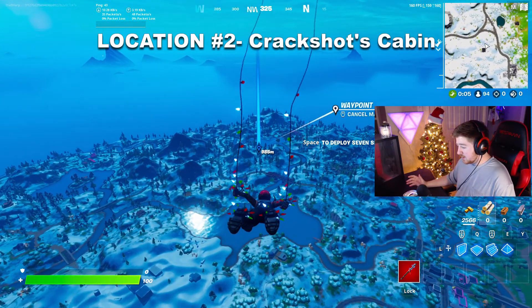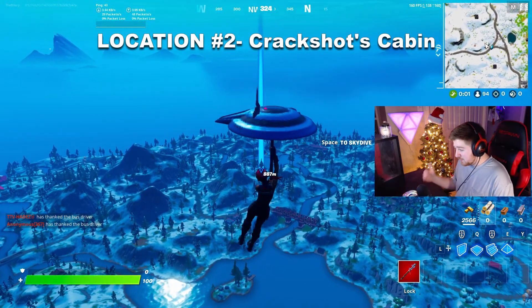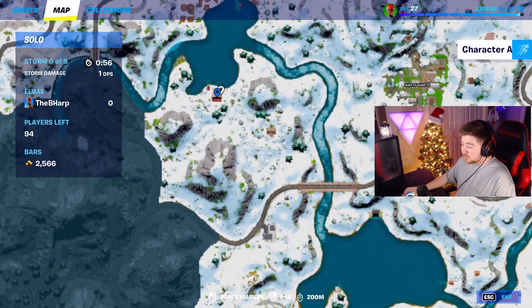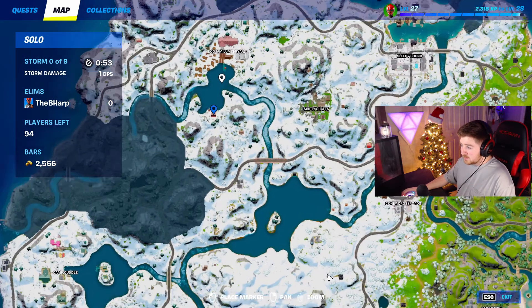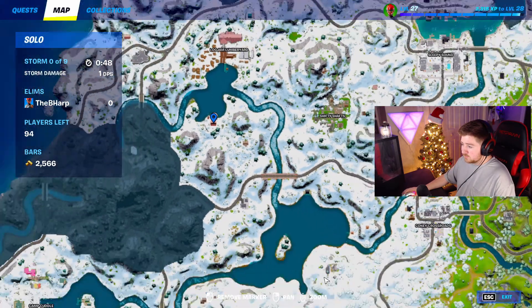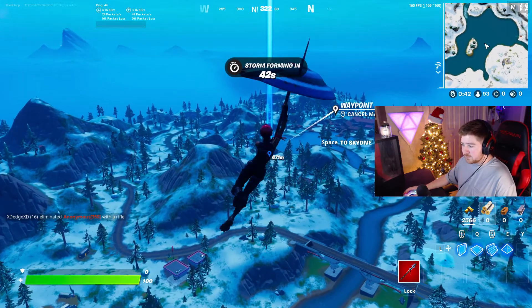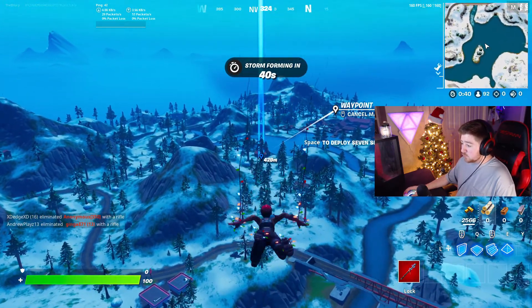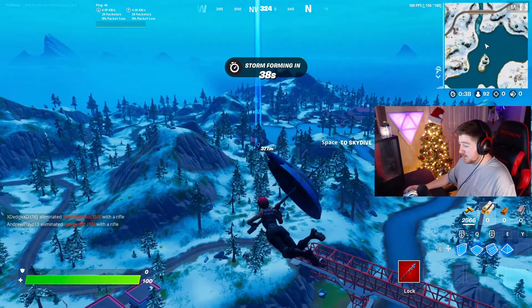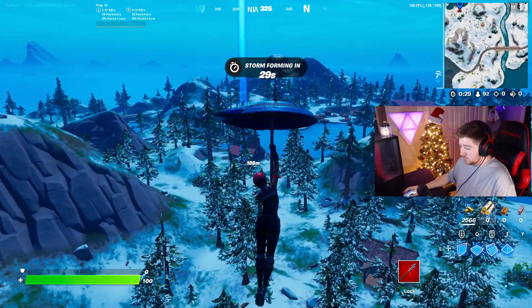Moving into location two — this is a fan favorite that they brought back for Chapter 3, and that's Crack Shot's Cabin. This spot can be found right south of Log Jam Lumber Yard, on the southernmost part of the lake. It's got Christmas vibes, all kinds of chest spawns, and it's a really good solo drop. It is a little more contested than others, but it's very quick loot — you hop in, open a bunch of chests, and you're good to go.